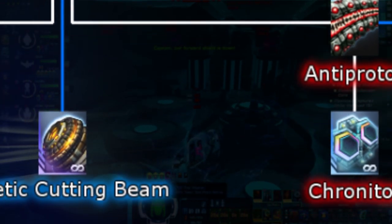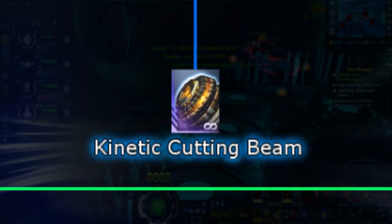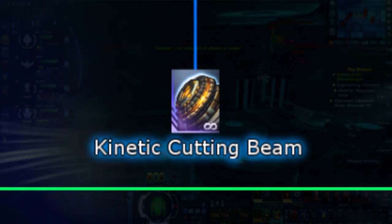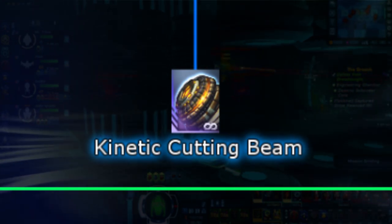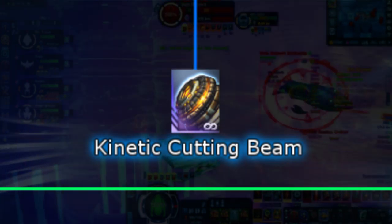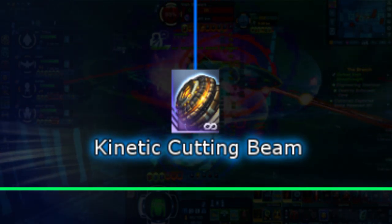Next we have the Kinetic Cutting Beam. This beam, instead of doing energy damage, does kinetic damage, which means it does very little damage to shields but considerable damage to hull. Now, this isn't really considered an energy type in itself as no consoles boost its damage, though it is a beam and technically considered a special energy type.